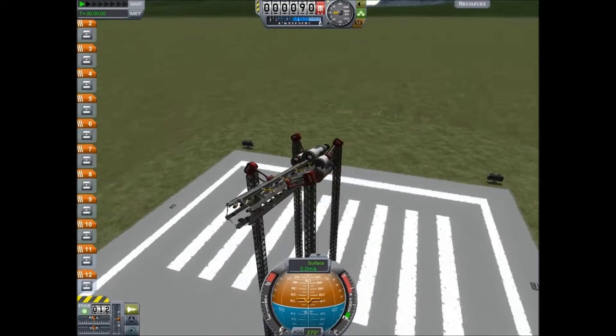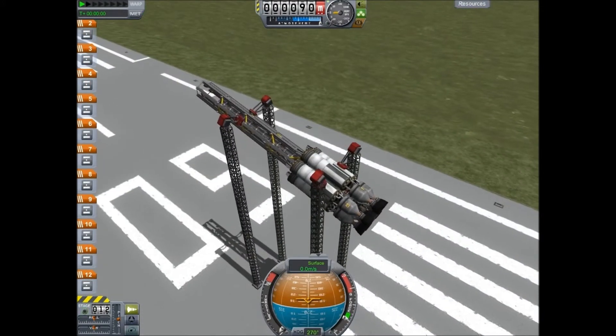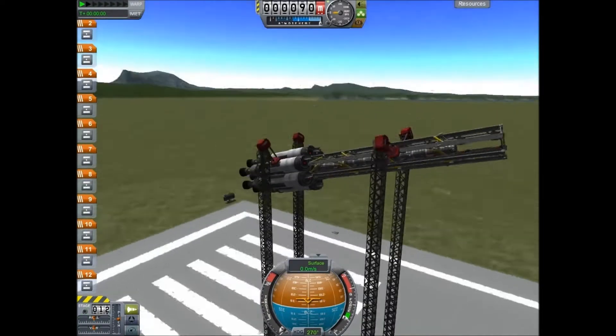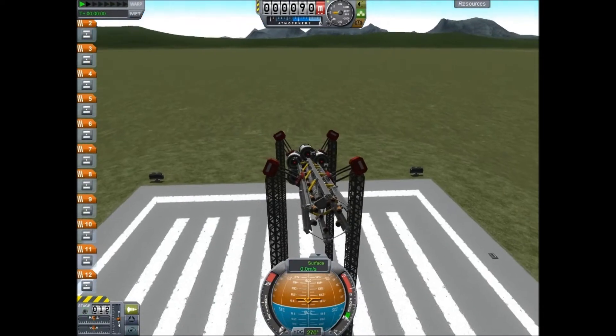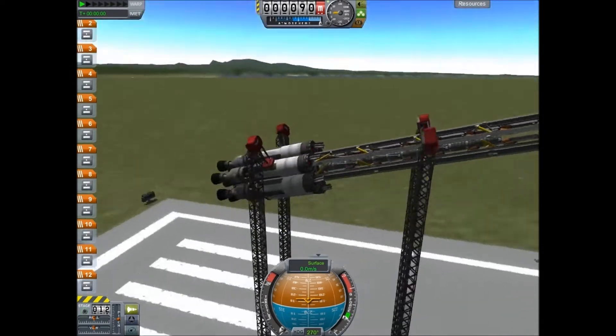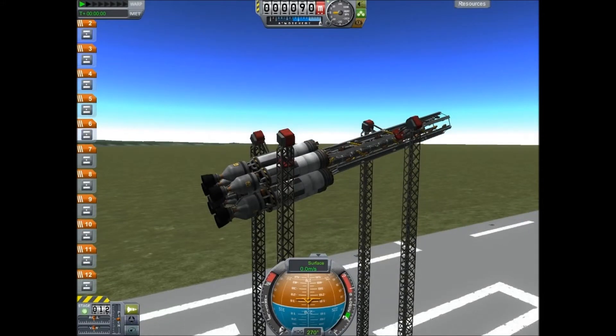Hello, it's StormChaser9 here, bringing you an episode of KSP. I'm testing a railgun today that I'm going to turn into a ship to submit to a guy named Cursebert Cream. I don't know if I pronounced your name wrong, I'm sorry about that. But anyway, let's get straight to the test.